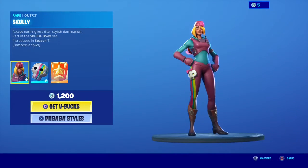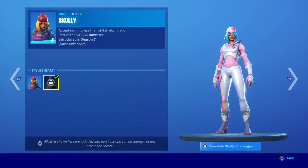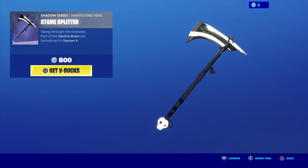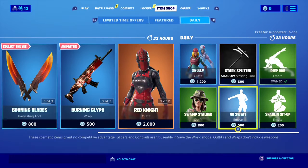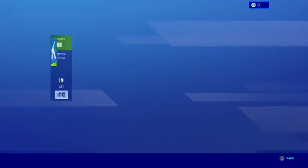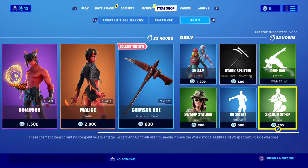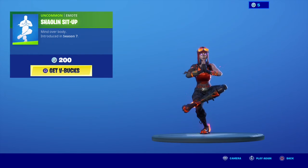Scuddy is back. She has a challenge set to unlock her second style, which is hard. Same with her back bling. Stark Splitter. The Swamp Stalker. The Dab. Showerling Sit-up. No Sweat.